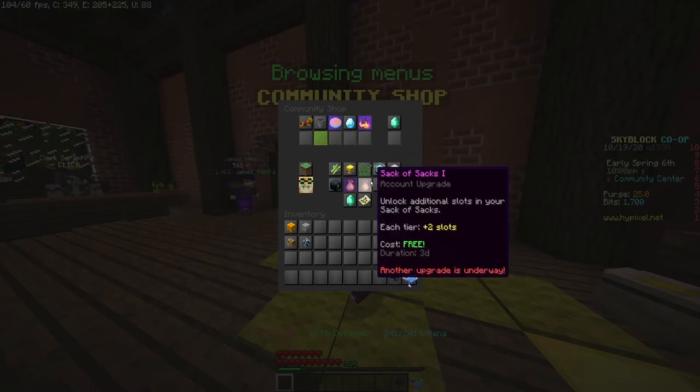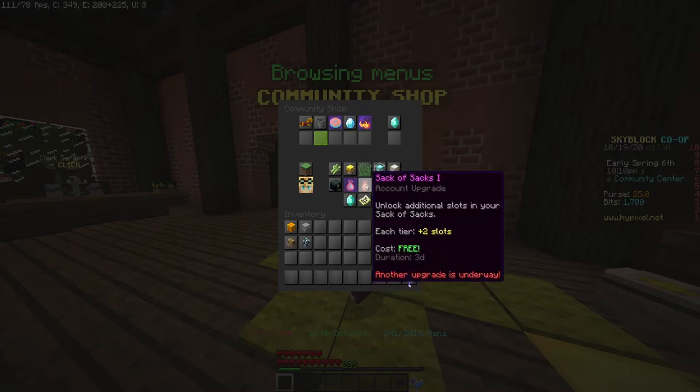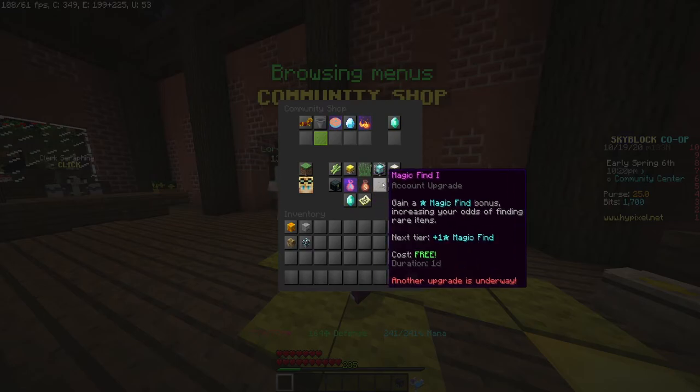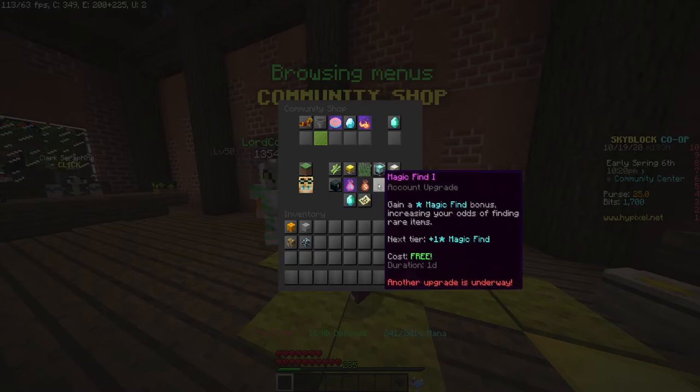The sack of sacks is not very good — I don't use it too often, but it is a free upgrade and it gives you two slots. Magic find is going to be very good; I'll probably do that after I do a bunch of accessory bag upgrades, because more magic find means more rare drops and more rare drops is just more money.